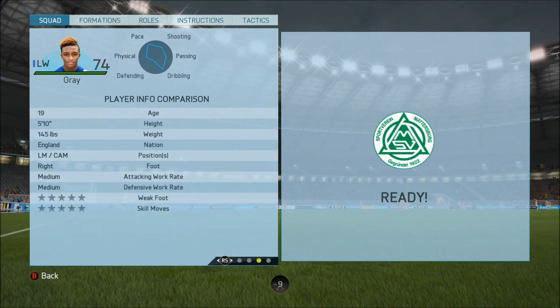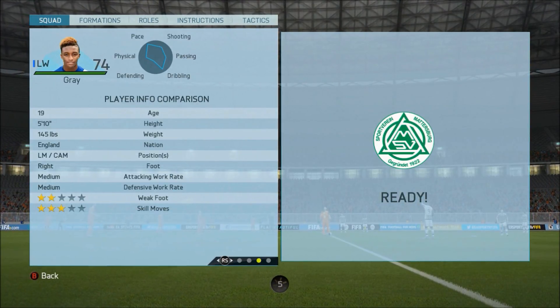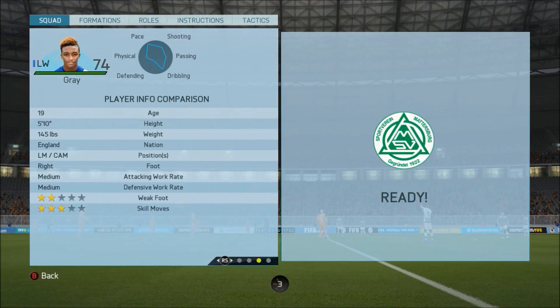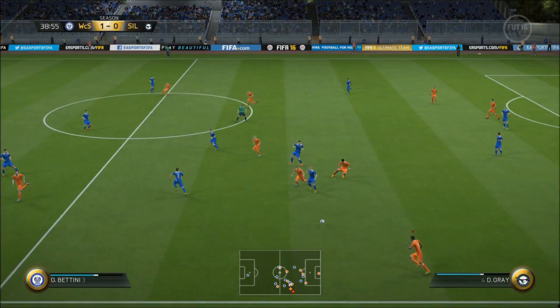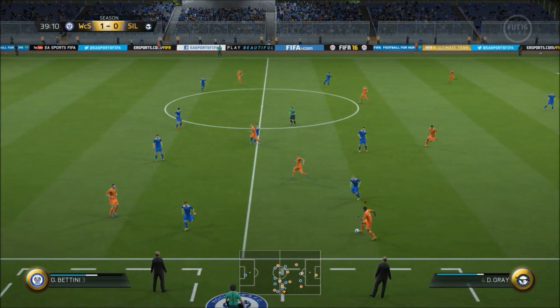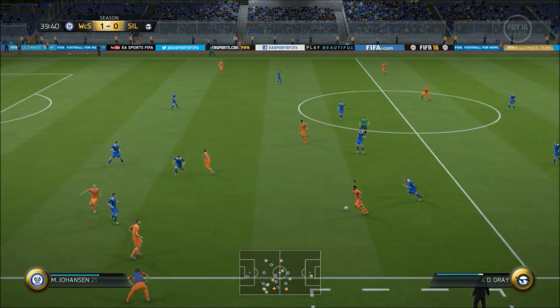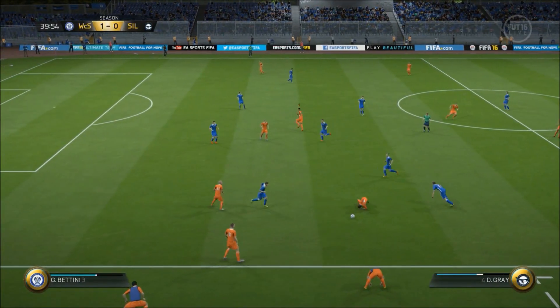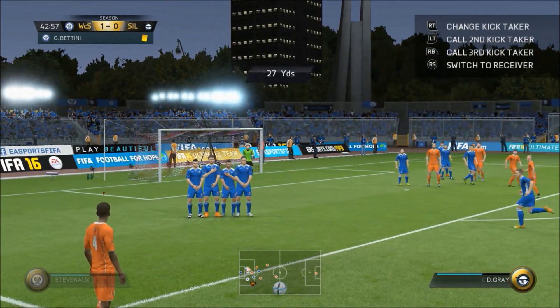Dribbling is really good, finishing okay, shot power pretty decent, everything else pretty bad. This guy can play as a left wing, left mid, or a CAM — I chose to play him at left wing and left forward. He's only 19 years old as well. I've reviewed quite a lot of this sort of style of player over the past few weeks — the silver dribbling pacey players — and I would say he is as good as anyone. He's very, very quick and he's got very good dribbling.